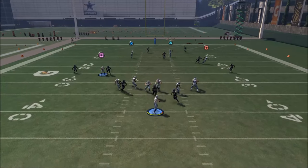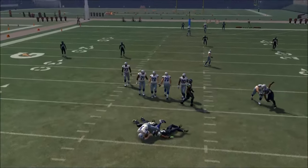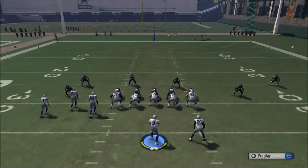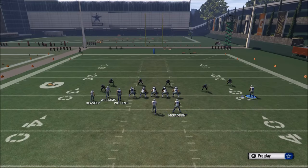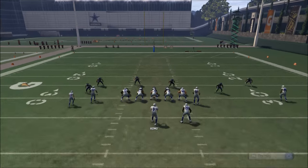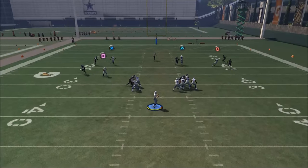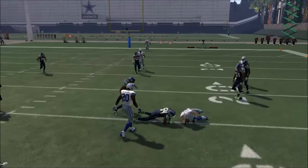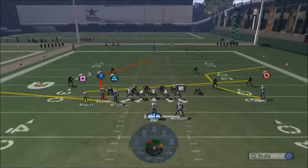Here he's in Cover 2 — we didn't quite get the playmaker off there, but hopefully you can see the concept. You can do this from any play; it doesn't have to be this play, this is just one example. The PA Post play has quick reads over the top, and then we have this check down read just in case nothing's open.